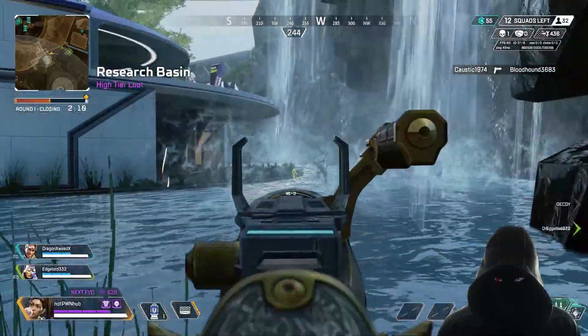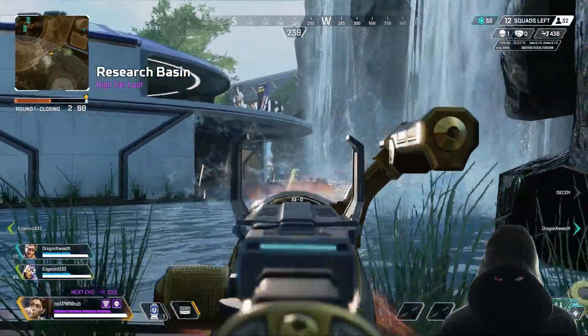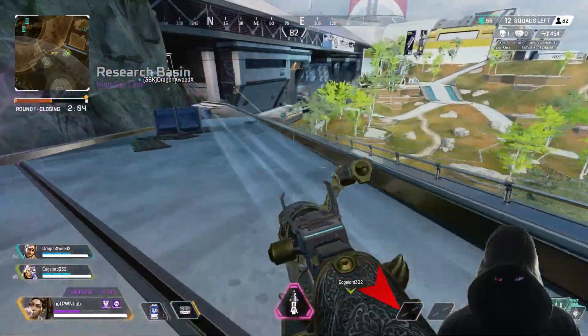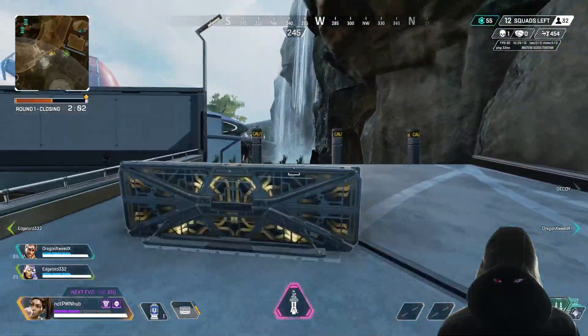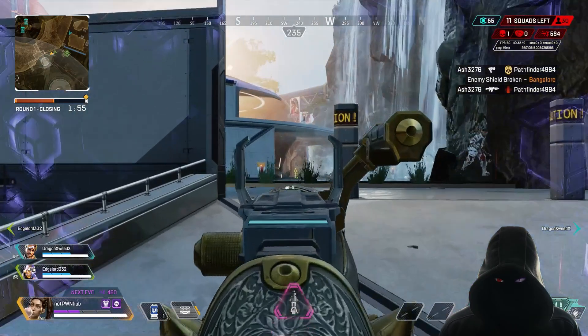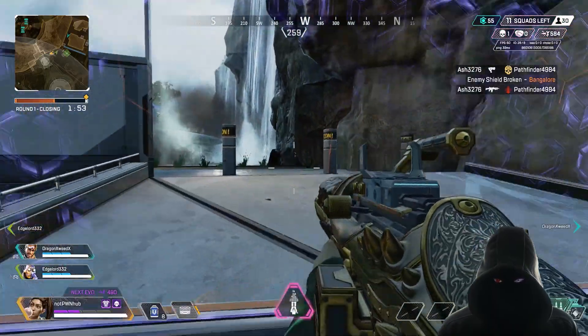The Awakening collection event is scheduled to launch this upcoming Tuesday, June 21st, and it will release with a ton of new cosmetics. We have an entire video featuring all of them and everything you can expect to be in the store, so check that out if you have the time.